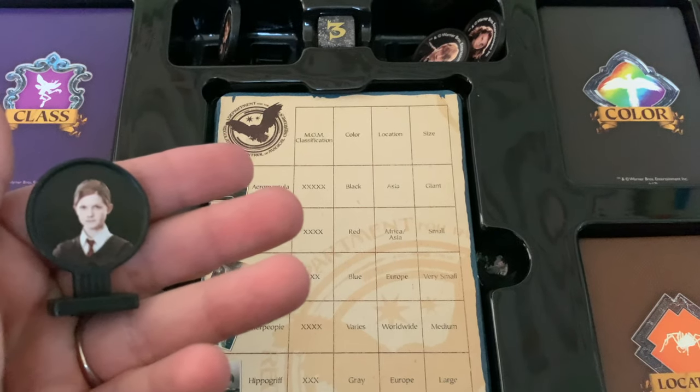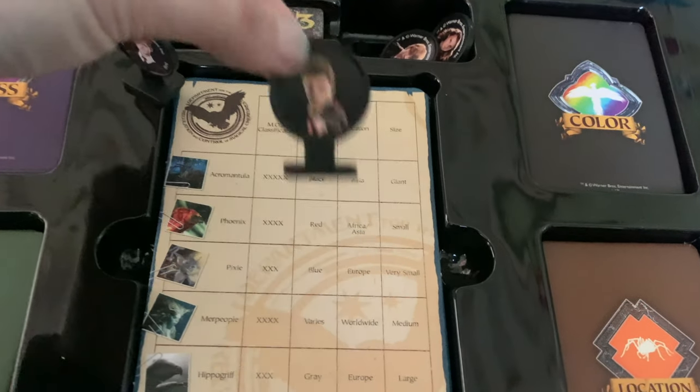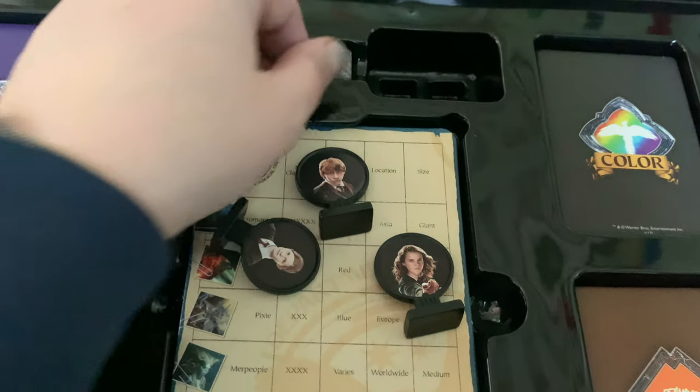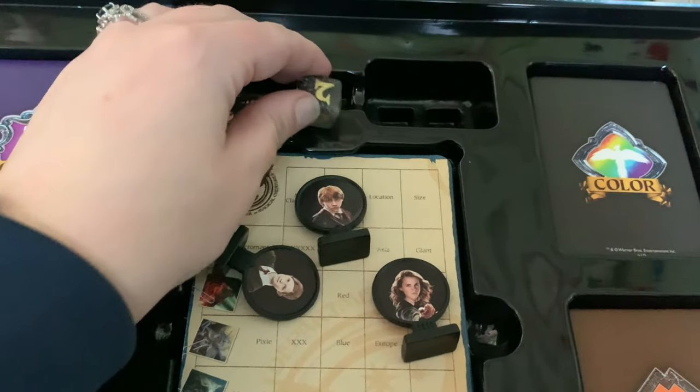And then the little characters — we've got Ginny, Harry, Ron, and Hermione. And then the die with some numbers on it.